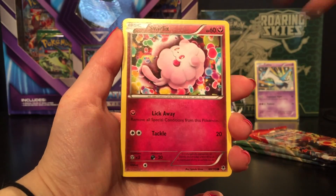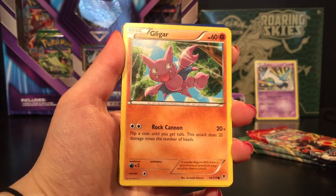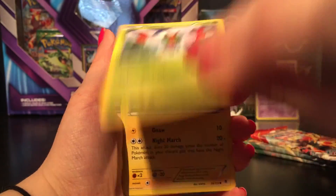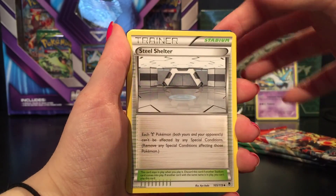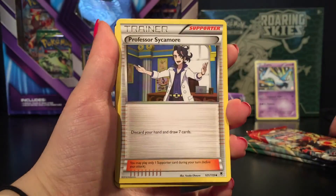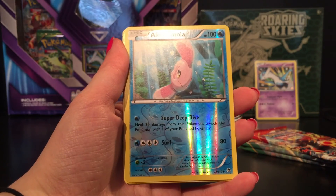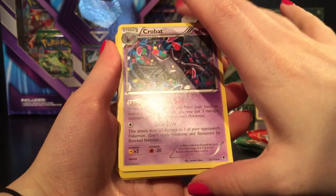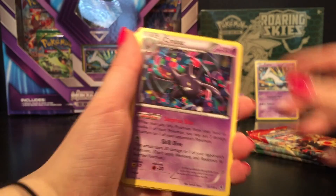Alright, first pack — Phantom Forces. We've got Swirlix, Finneon, Gligar, Joltik, Yanma, Steel Shelter, Battle Compressor, Battle Compressor, Professor Sycamore. A reverse holo of a Lombre, which is a common, and our rare is a non-holo Crobat.